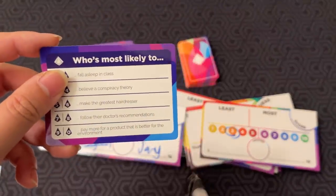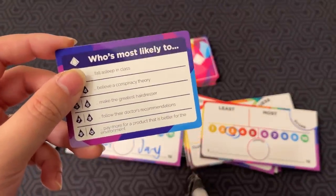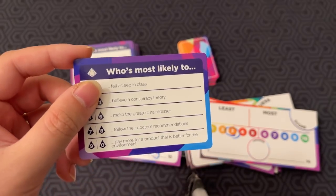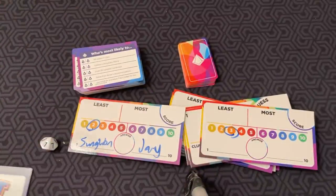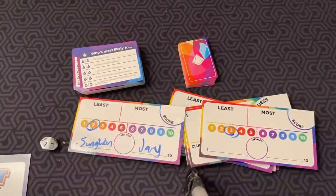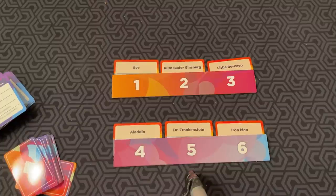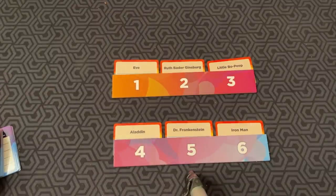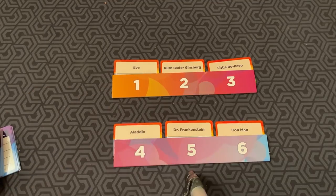Some examples: 'Who's most likely to believe a conspiracy theory?', 'Who's most likely to make the greatest hairdresser?', 'Follow their doctor's recommendations?', 'Pay more for a product that is better for the environment?' The final game mode is called Least Most. The active player rolls the die or chooses one of the prompts.